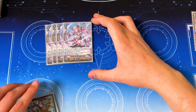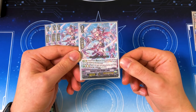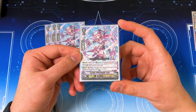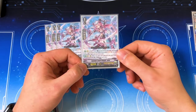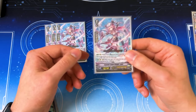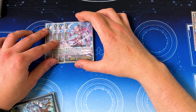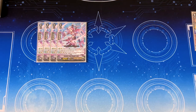Starting grade twos, we have four Lylee. Lylee is: when it attacks, you can put two normal units from your drop to the bottom, soul charge one, and this gets 5k — so a 15k beater that fills soul and recycles your deck. That way you can search for cards with Ashley. It also has when another unit is placed on this unit's circle, that unit gets 10k, so it kind of acts like its own little force marker. We're definitely running four because it recycles, gives power, and is essentially a free soul charge.